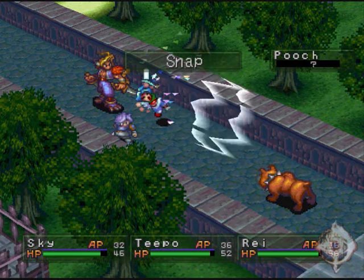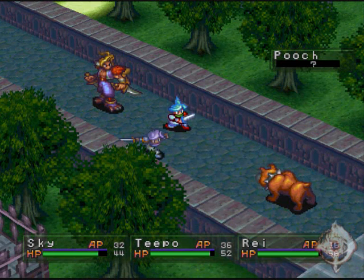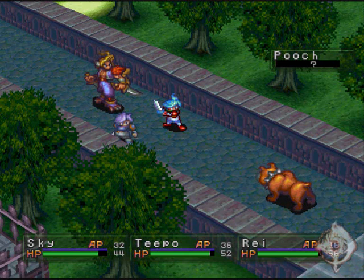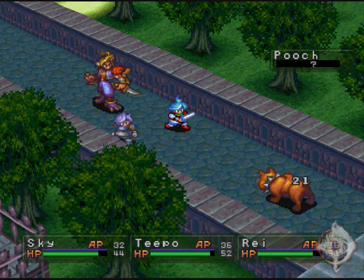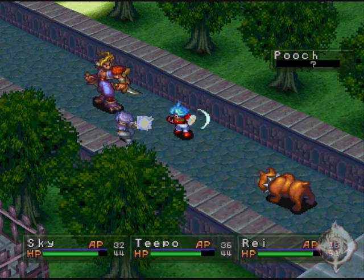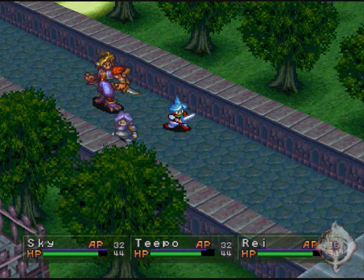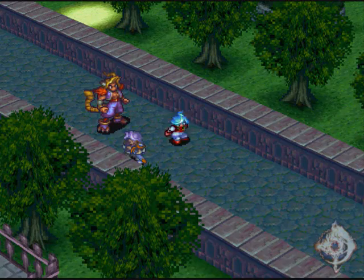Now we all have defense down. Nice. Attack him. And again. Maybe we should try and let the party use Simoon. Attack. Use Simoon. Use Attack. Ouch. Boom — see if it's affected or not. Oh yeah. Goodbye, Poochie. Alright then — experience and Tanzany.